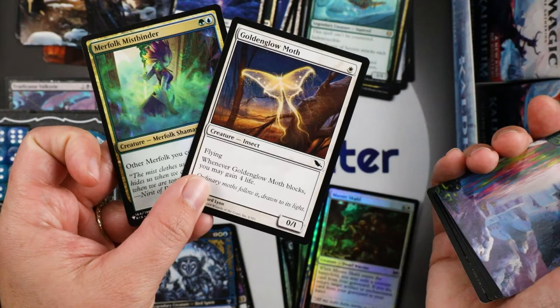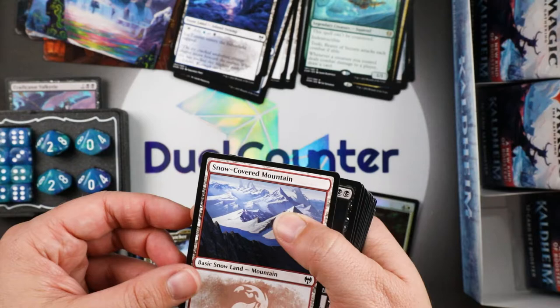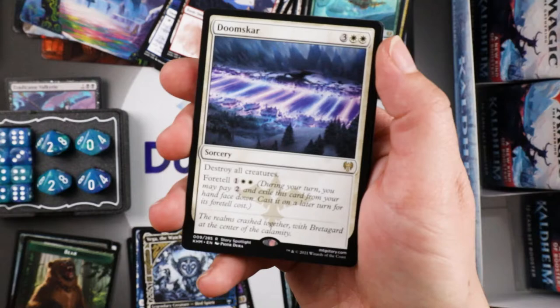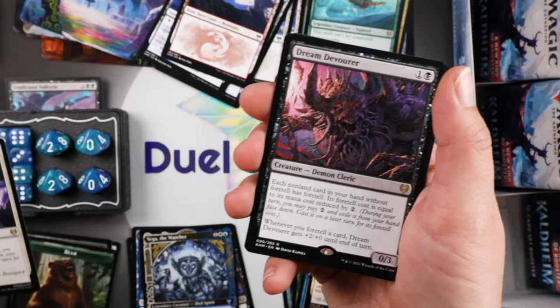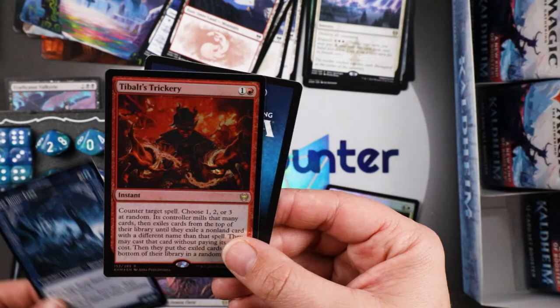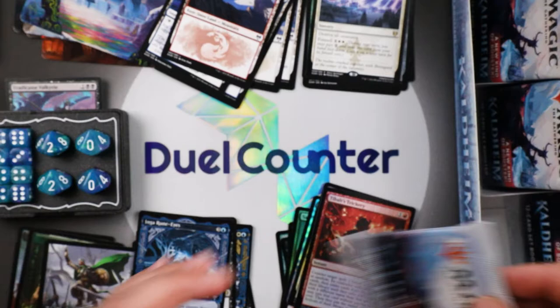Hopefully we get some expensive list cards coming up. Doomskar — I think this looks like a battle out of Star Wars with everybody with their red and blue lightsabers. Dream Devourer — our creature is a rare in this pack, so we got two rares — and Ingaroon Eyes, which has a foil rare: Tybalt's Trickery. Nice!